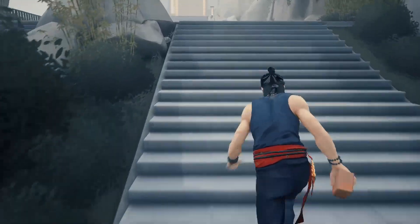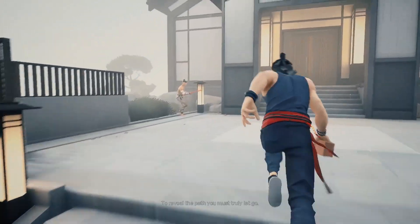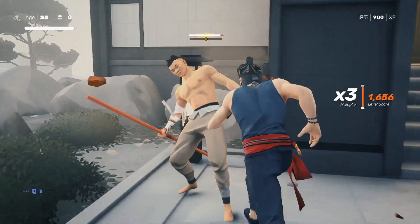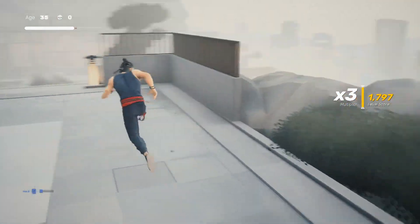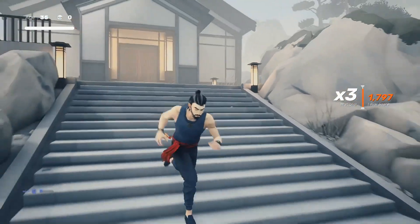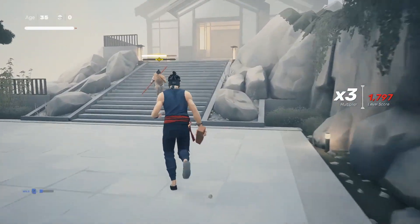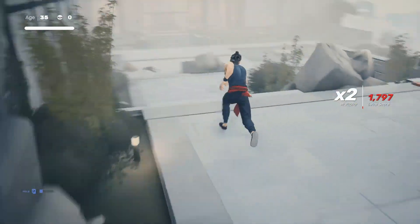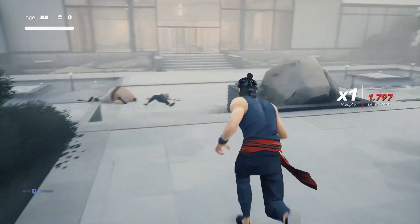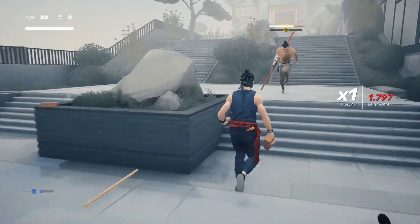So the guy with the bow staff — I'm gonna use bricks on him. There's a bunch of bricks on the way back down the stairs. We'll do some strikes, then back off and run — I can't do it in a straight-up fight so I gotta use the environment here. He ducked over that one. I think he needs to be closer so he doesn't anticipate the brick.